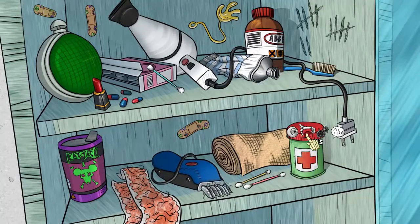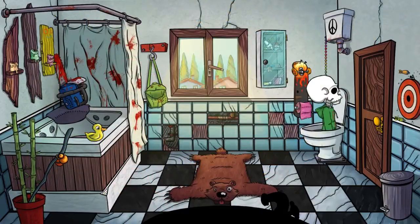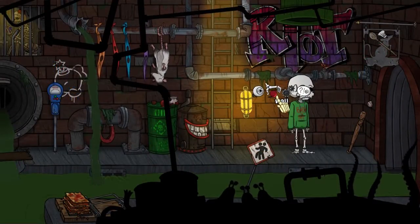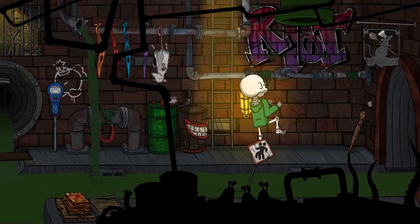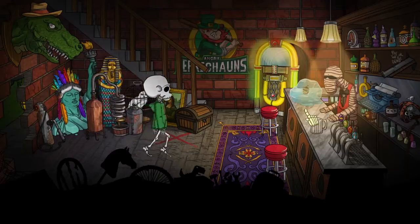Grab these pills here that are in the cabinet, flush yourself down into the sewer. Break through this wall here. Grab the mug that is beside the bartender.